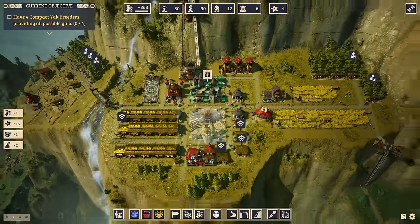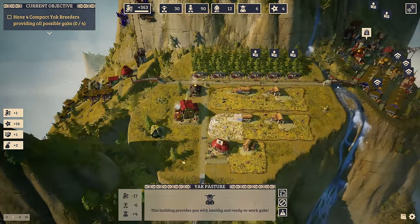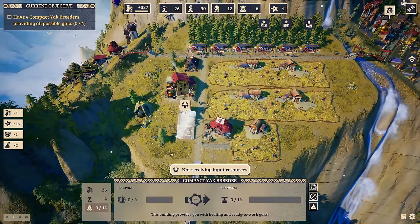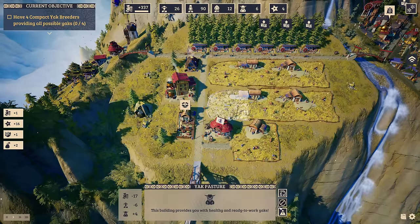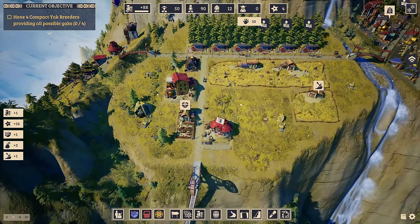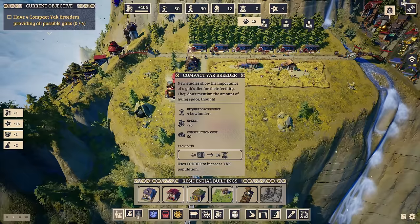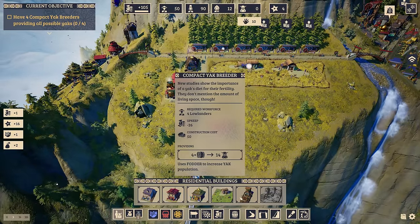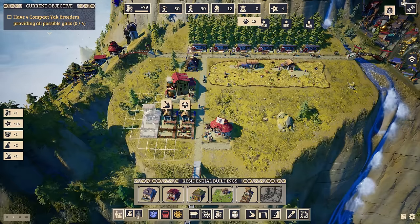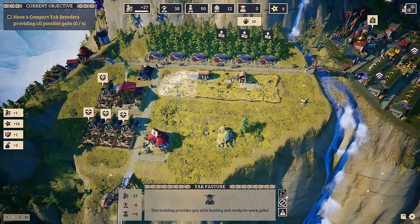And once again we have the four compact yak breeders objective that we still need. Now we should hopefully have the balance for this. So what I'd like to try: we're going to have the yak breeders and delete the yak pasture over here. This is going to hurt because we're going to lose yaks, but the compact yak breeder provides way more yaks — more than three times actually. So if I have those guys here with the fodder fields.